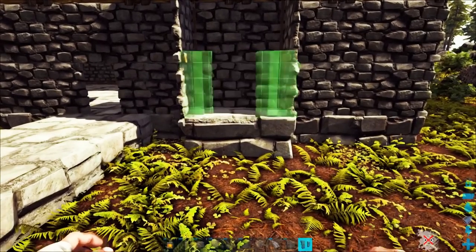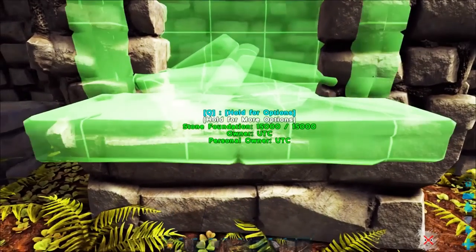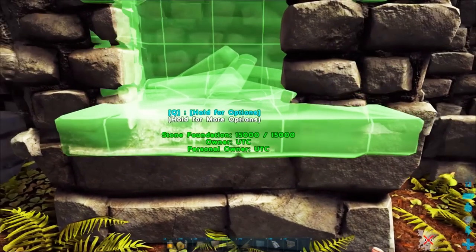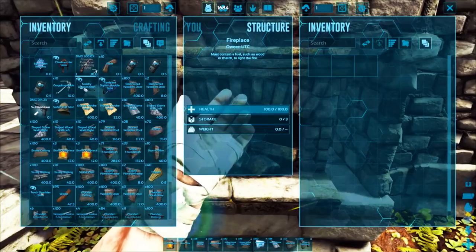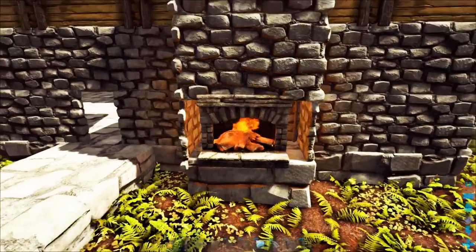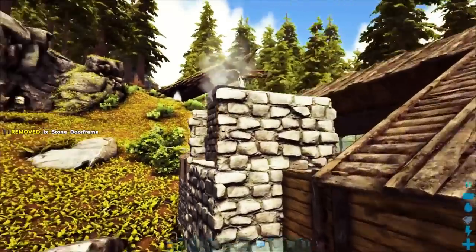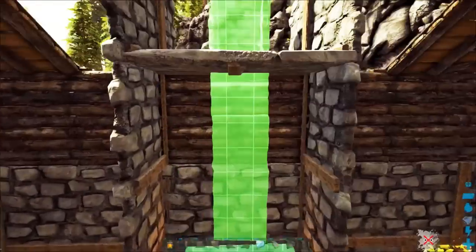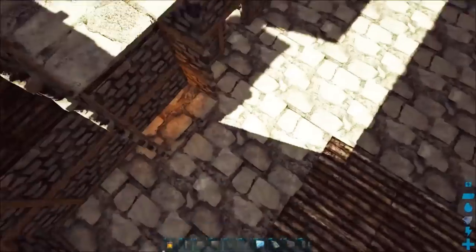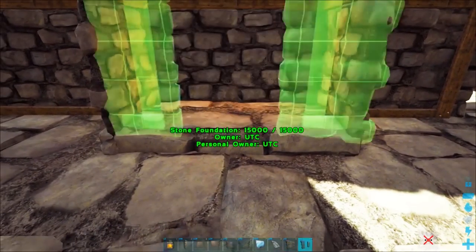We're going to put a door frame down first and use that to judge the depth we want. If you have the no-clip method — which allows you to basically build in the middle of other pieces — this should be easy. If you don't, you might just want to use a campfire instead of a fireplace. I want the hearth to be clipping out ever so slightly. Fill this up with whatever wood you've got, start that up. This thing we're building here is actually the heart of the house — on top it's going to look like a smokestack or chimney, and actual smoke is going to come out.